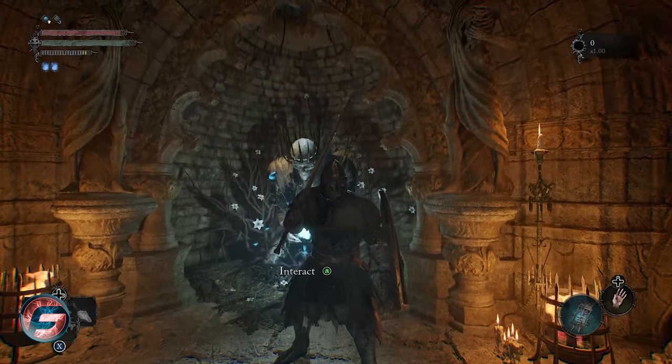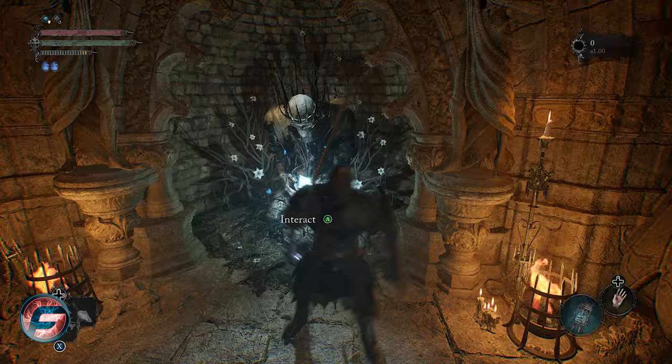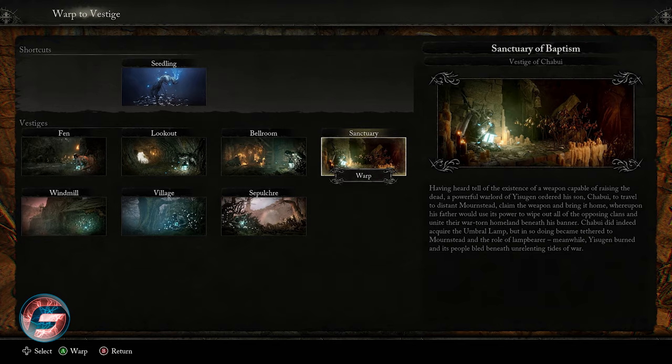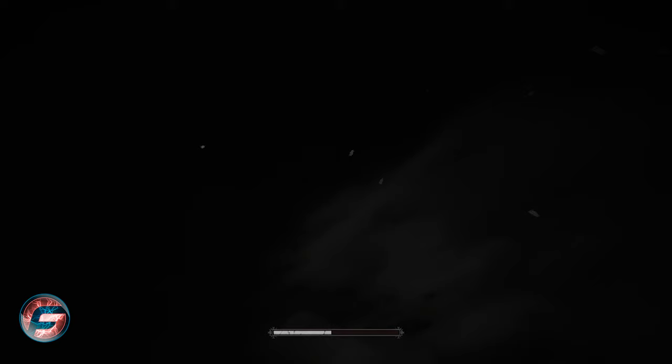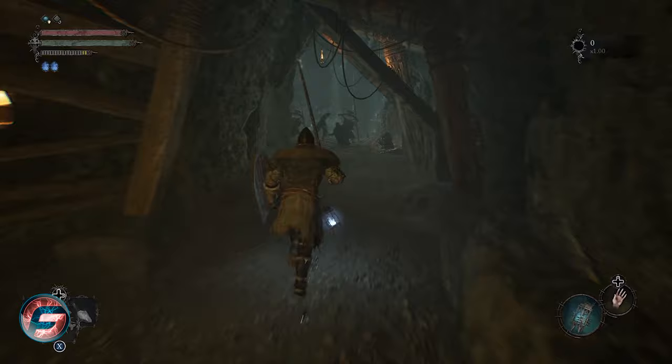You want to get the Bowl of Revelation because you are missing that little piece that is going to help you unlock all the different boss weapons and lords in Lords of the Fallen. Let's come here to the warp estate and go to the bell room. I'm going to show you exactly where you need to go in the fastest and easiest way to get this, because it is very important to have — without this, there's no way you're going to be able to get any boss weapons.